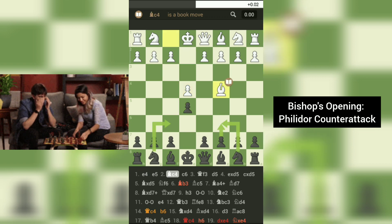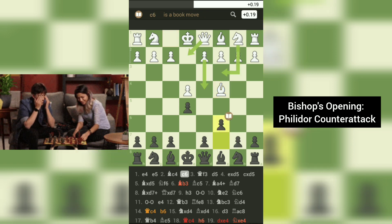This opening aims to control the center and develop the bishop to an active square. The Philidor counterattack is a response to the bishop's opening that begins with 2. C6. The idea behind this move is to challenge white's control of the center and prepare for a pawn push to d5. This move also prepares the way for black's dark-squared bishop to be developed to c5 or b4. The Philidor counterattack is a solid and flexible choice for black that can lead to a variety of positions. With accurate play, black can achieve equality and even a slight advantage. Overall, the bishop's opening Philidor counterattack is a dynamic and interesting opening worth exploring for both beginners and advanced players alike.